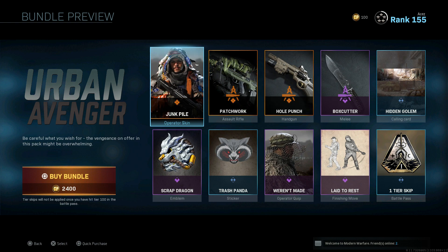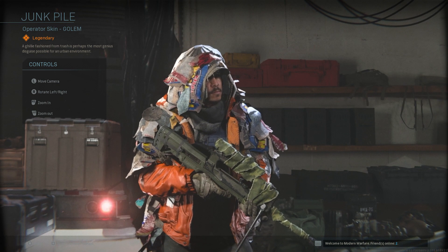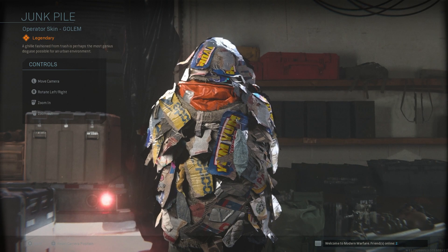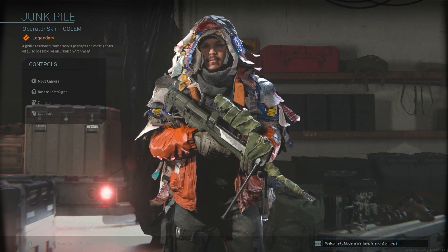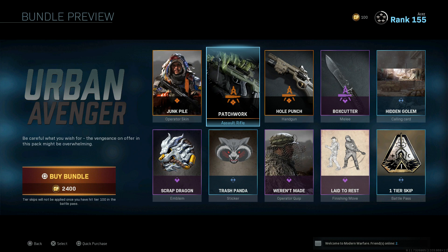This is my first time seeing it so just taking a good look. We have Junk Pile, which is for Golem — let it load in. I think this looks pretty sick, but at the same time you're going to be spotted instantly, especially with that orange jacket. The skin itself is really cool, it just doesn't have a lot of playability.